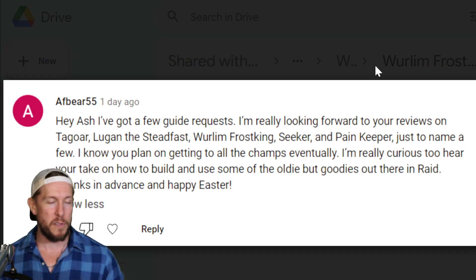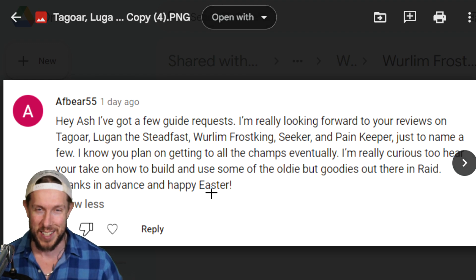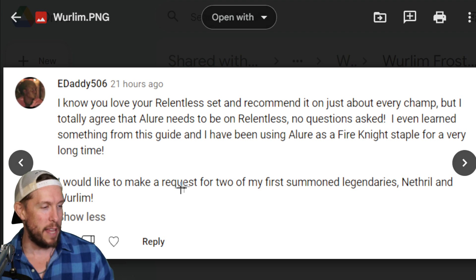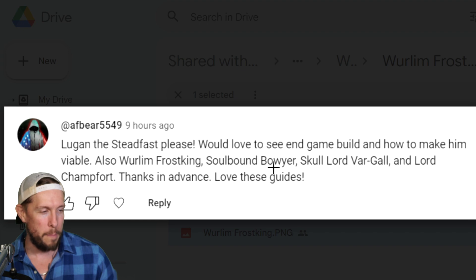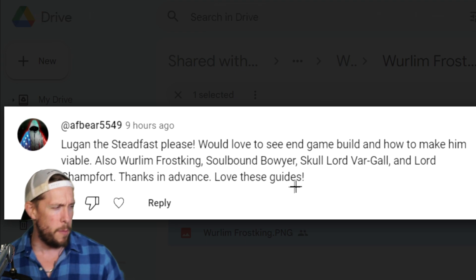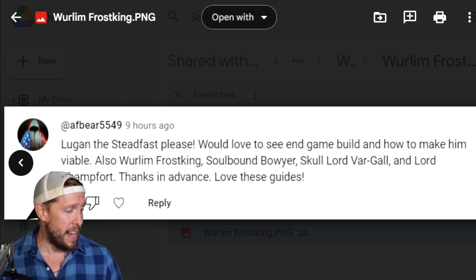We have some shoutouts: AF Bear has been requesting a Wurlim Frost King guide since Easter. E Daddy would like to request two of his first legendaries — Nethril and Wurlim Frost King. AF Bear is also asking for Whirlwind Frost King, Soulbound, Vargal, and Lord Champfort. We've done Soulbound and Whirlwind already, so today we still need to do Skull Lord and Lord Champfort — maybe we'll do Lord Champfort later this week or early next week.